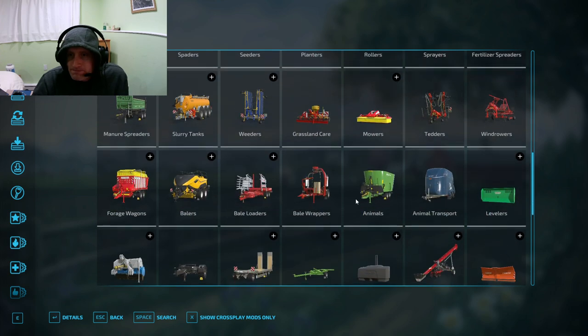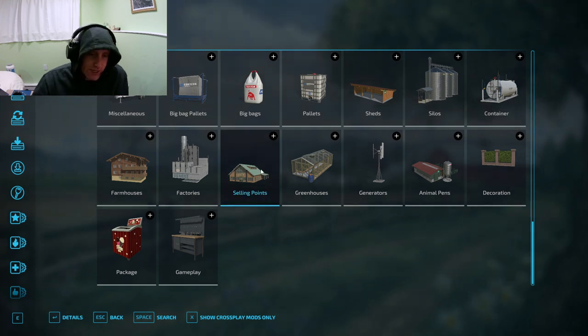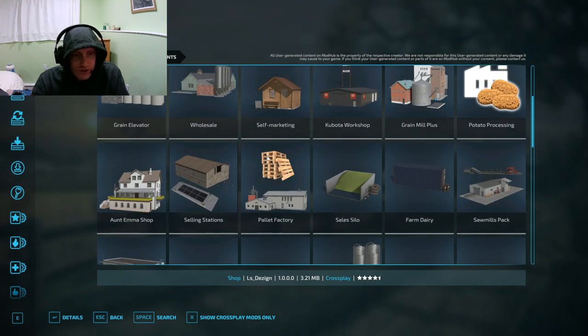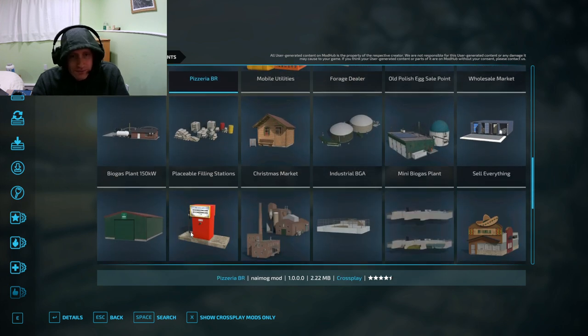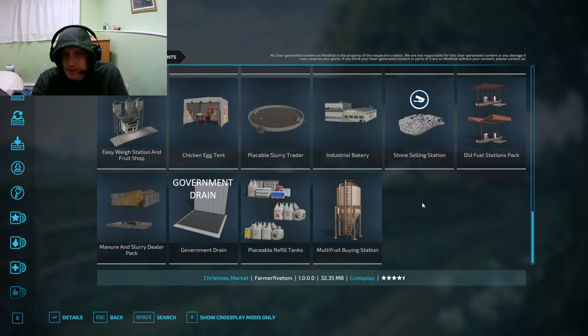Looking through the DLC — I want tractors, tractors would be fun. Selling points are always helpful. Fish farming, that's interesting — four and a half stars, not bad. There's a Christmas market, which sells Christmas trees and sales stalls. Oh, that's pretty cool. It's only version one, though. I kind of like to see an update — it means they're coming back to it.